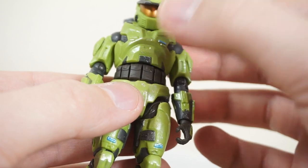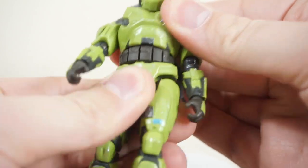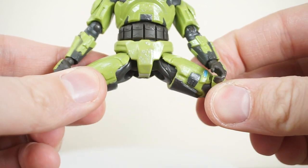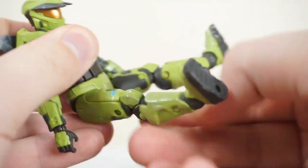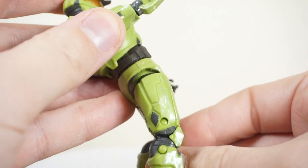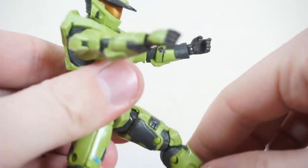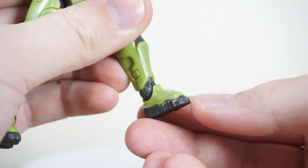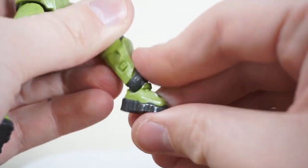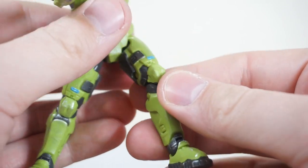For the torso, because there's really no gap between the chest, belt, and waist, there isn't any ab crunch, but there is a swivel side to side. Moving down to the hips, we have the standard ball joint and thigh swivel — outward to there, he can sit pretty well. Moving down to the knees, you can bend it all the way back. Then at the foot, a hinge and rocker: forward to there, all the way back, and rock side to side for more dynamic poses, which is always appreciated.